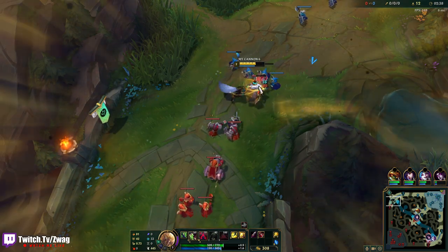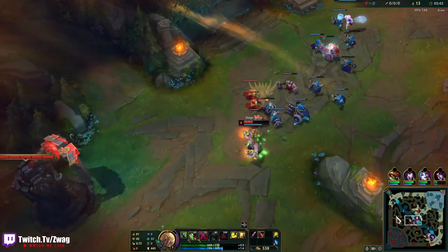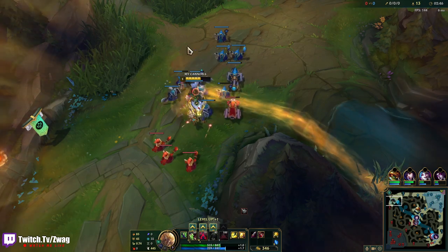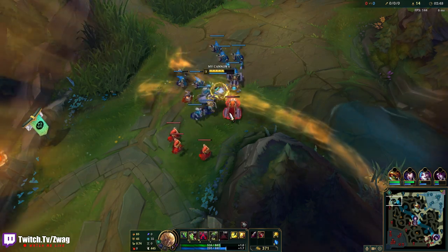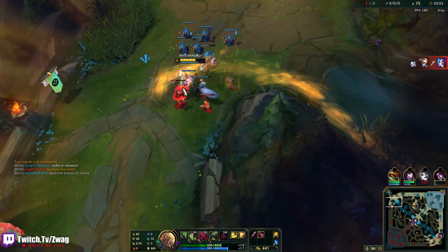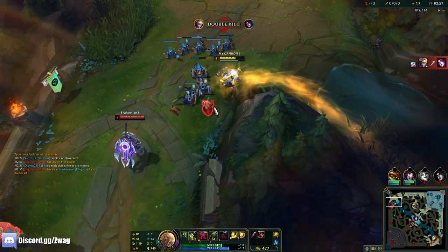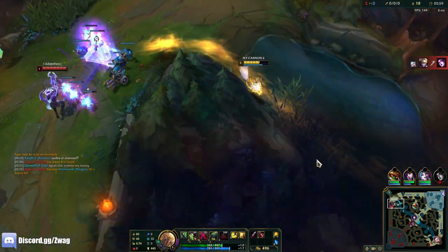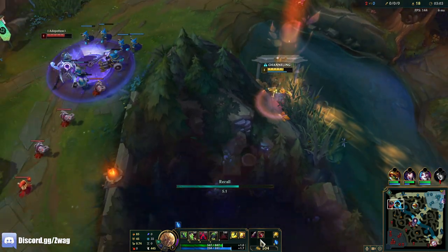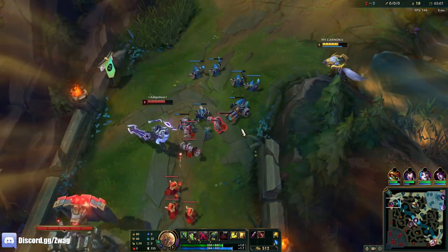He'll be level one so he can't fight us. Wait — it's mid. This is gonna be a good team comp because they need to run at me to deal damage, and they need to be close to me, which is exactly what I need to attack really fast. I'll reset — actually no, the wave is frozen for him, I don't want that.